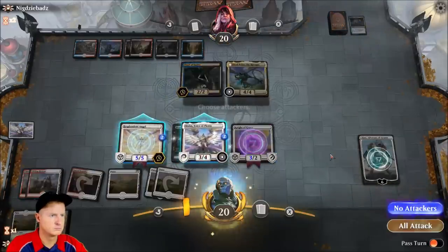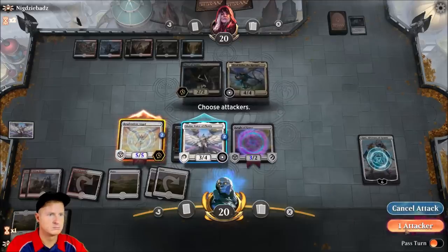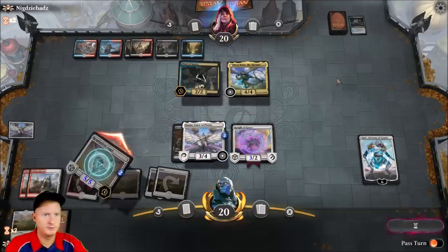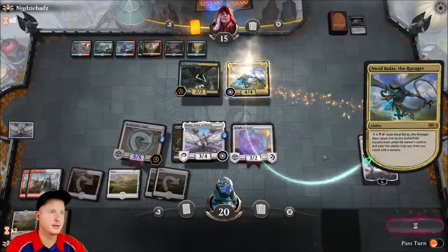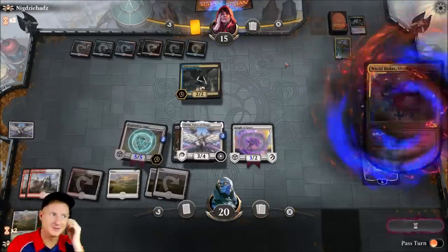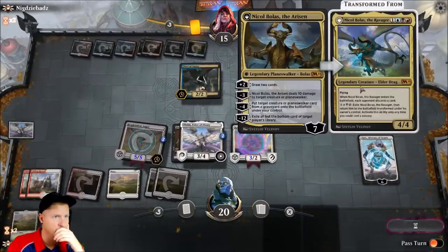Deliver us to victory! One attacker — five-five, hit him for five, down to twenty. If he drops the land this could be bad, this could be game-ending. We had nothing to get rid of it. Goodness.